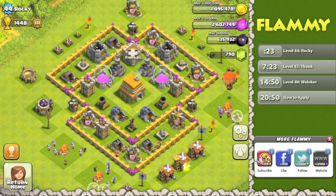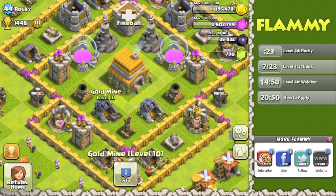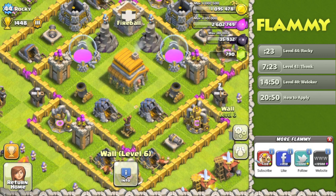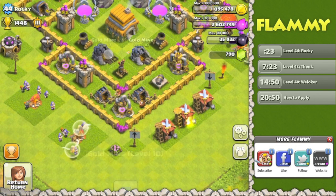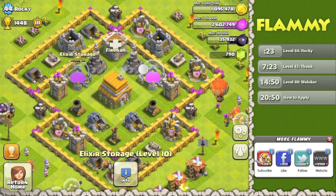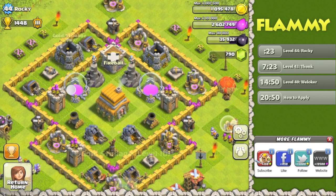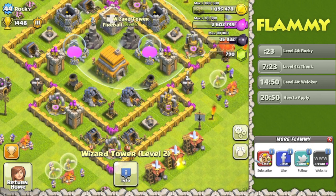If your gold storages are inside, is that ideal? One suggestion: swap a gold mine with this storage and put the elixir down here, so you could have them positioned across from one another. That's better because if someone wants to attack for gold, they attack from the bottom and get both storages. If they want elixir, they attack from the top. Also, you position your wizard tower to cover the outside storage, so you'll really want to keep storages in the center and move the wizard tower to protect both of them.